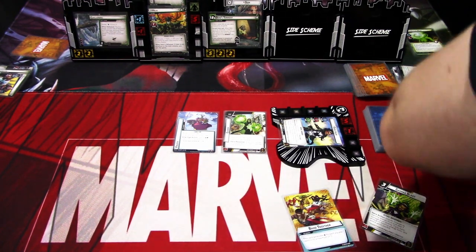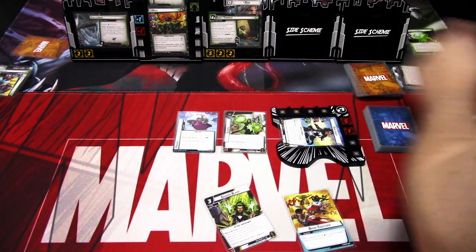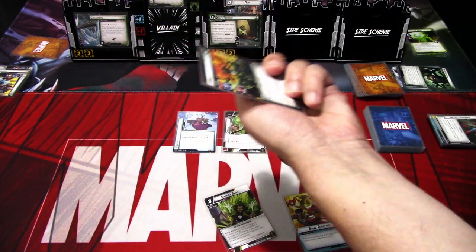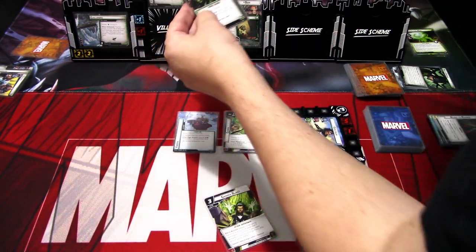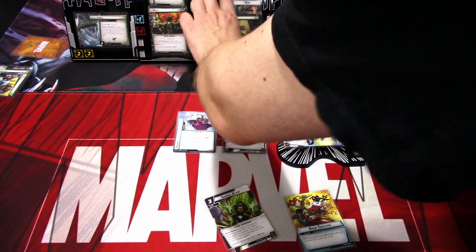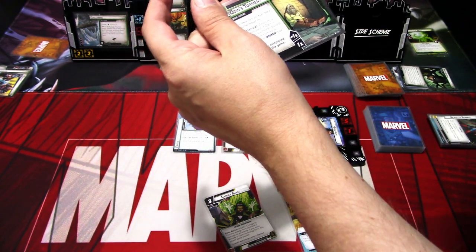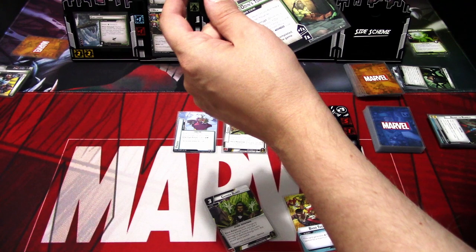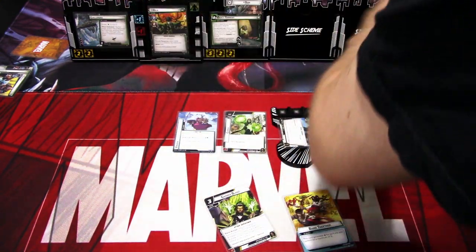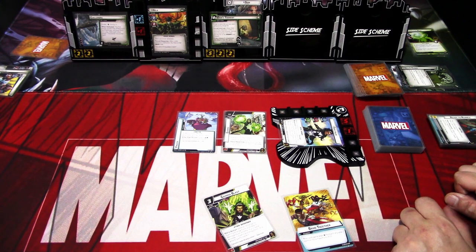We can't use the Band Together unfortunately. So we deal seven here. Hela flips — Hela cannot be defeated. Forced response: after a side scheme is defeated, flip Hela to her mystic side. And Odin's Torment reads: when Hela would be defeated, if Odin is attached to this scheme, discard its attachment from Hela and flip her to her wounded side instead. So we discard the Cloak, and Hela loses Stalwart.